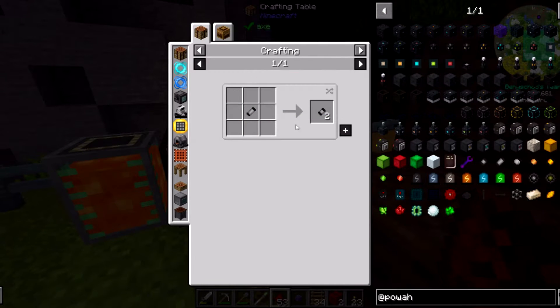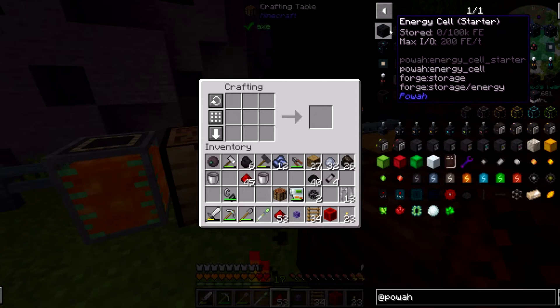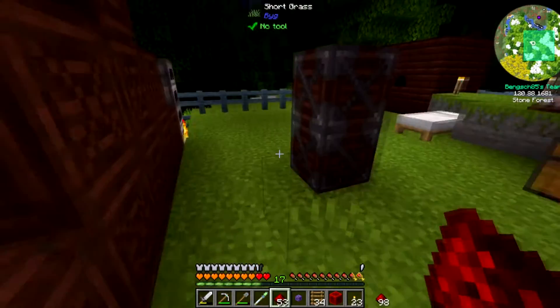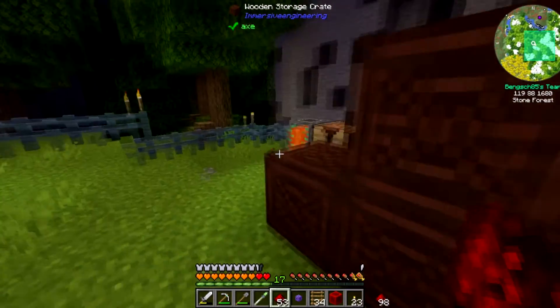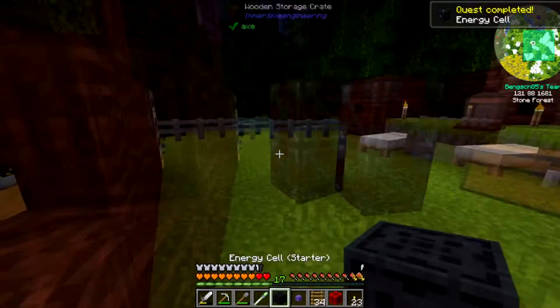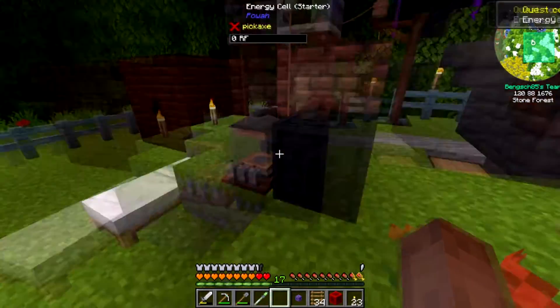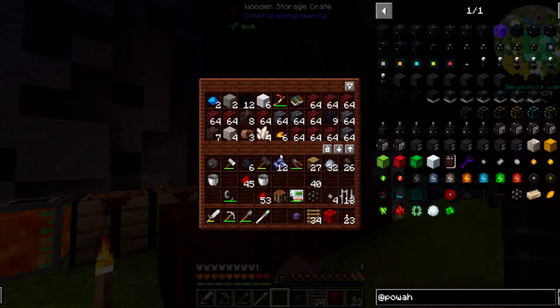Oh, we need the capacitors — so we need four of those. But if we're going to do that one we need eight, so we just need eight pieces of copper and we'll be golden. That gives us four of them. So let's make one right off the bat here — all right, so this is our first energy cell right here. We have no RF in it — I want to store the power that we're making, that's the big thing.